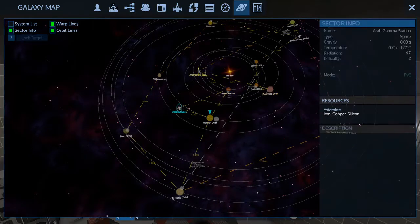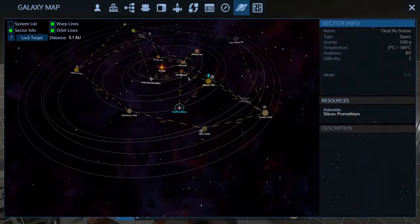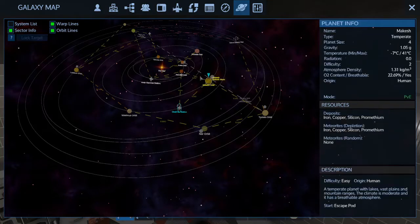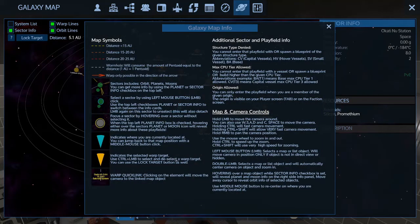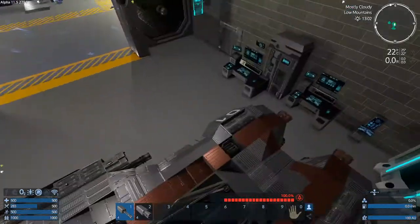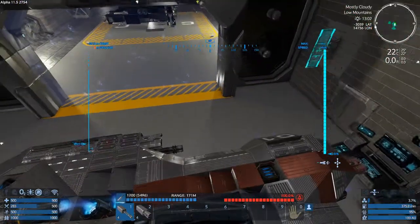It's nice and it's even simpler to look at the planets now. You don't need to select them, just hover over them. And you can check moods without going into sector info. There are some tutorials too — basically pretty nice. Nothing clearly changed beyond that.